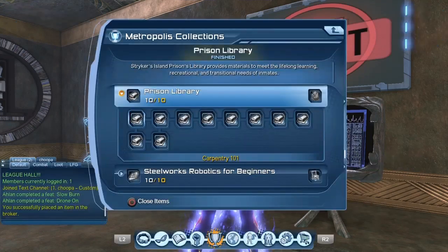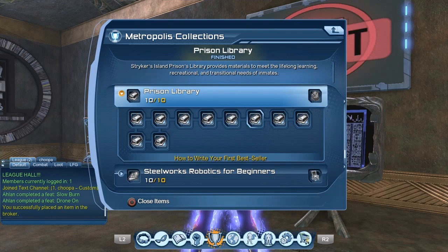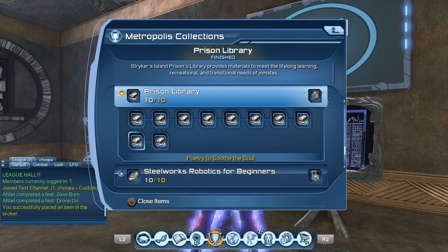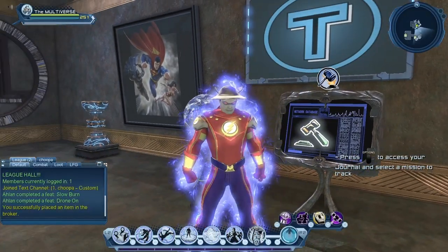In order to be able to get a free broker in your base, you have to gather ten collections. The collection set is called Prison Library. The first one is Carpentry 101, the next is Auto Repair 101, then How to Improve Your Resume 101, True Crimes of Gotham City, History of Greek Sculpture, How to Write Your First Bestseller, Conduct Rhythms, Improving Your Mental State, Poetry to Soothe the Soul, and Complete Legal Training in 90 Days. These are the ten collections you need.